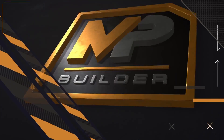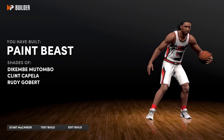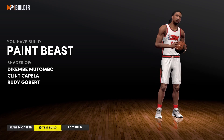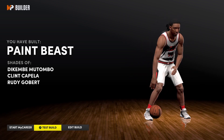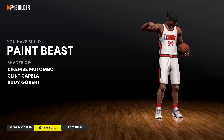Let's go ahead and see the comparisons. As y'all can see, I made a paint beast — probably pretty obvious. The comparisons are Kimmy, Tumbo, Clint Capella, and Rudy Gobert. I feel like he's more like a Wilt build. I was thinking more like a Shaq build, but he's a little bigger — I guess you could call it a Shaq build too, because of the way he runs on the floor. Wilt was probably a lot faster and was a physical specimen.